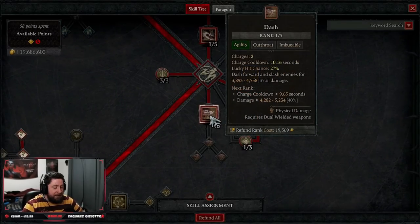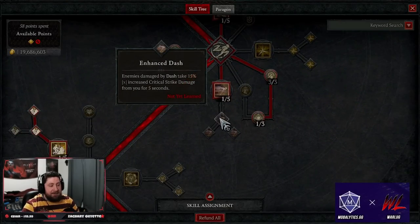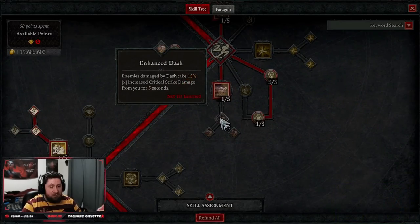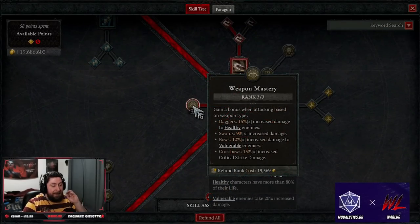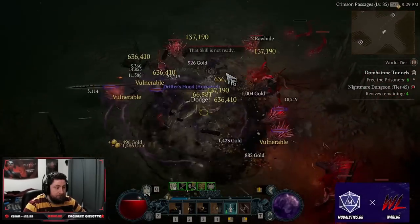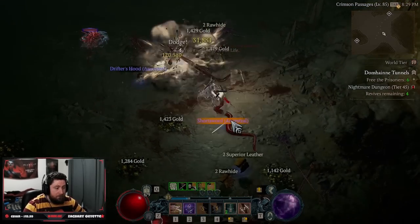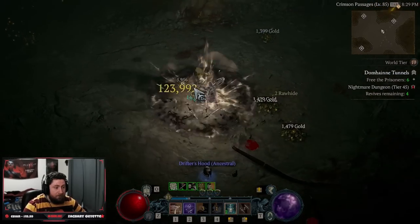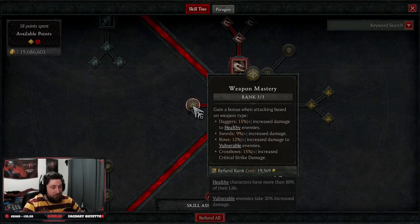We're taking only one point in Dash — that's all we need. You could take a point from Siphoning Strike and do Enhanced Dash for additional crit damage on enemies hit, but we're already destroying mobs anyway so it's not necessary. We're taking three points into Weapon Mastery and we're wielding Daggers. Daggers are better for Attack Speed as well as increased damage against healthy enemies so that when they do explode, we finish off their health bar. Swords are just as good for flat damage, but I like the increased damage to healthy enemies.